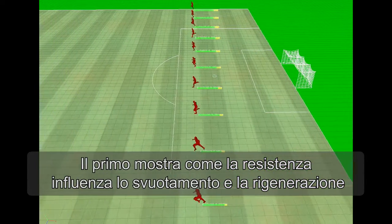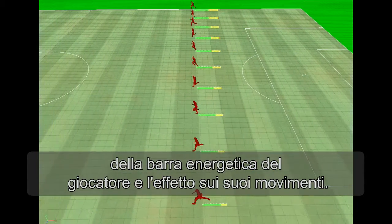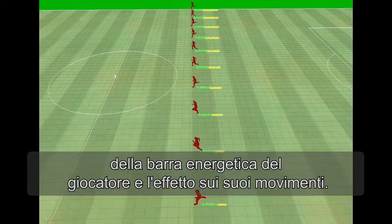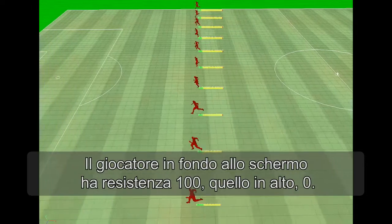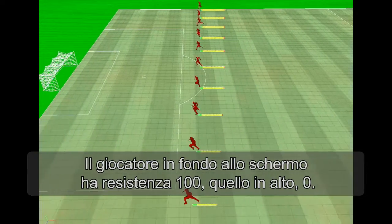The first video shows how stamina affects the depletion and regeneration of a player's energy bar and what effect this has on his movement. In the video all the players have the same attributes except stamina. The player at the bottom of the screen has 100 stamina, the player at the top has 0.